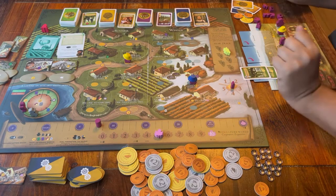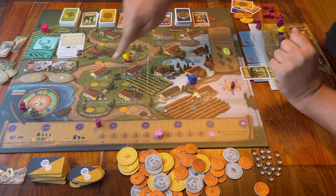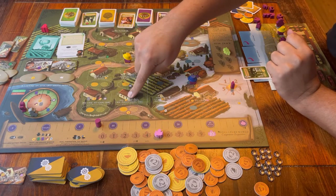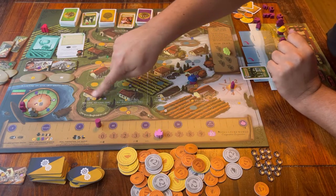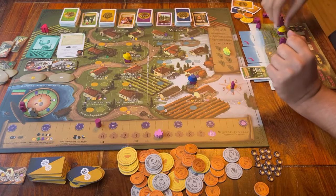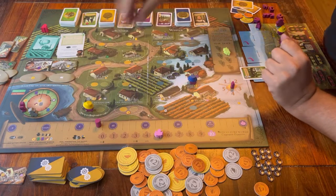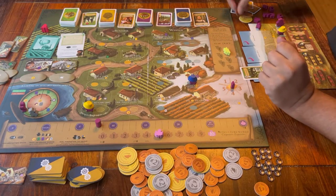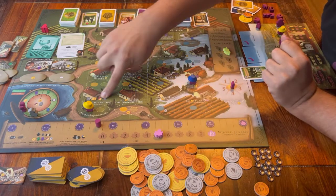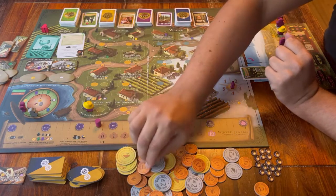The other difference is that there are two new spaces on the game board. There is one that says 'pay one to gain one' — basically that means you can trade. You discard something of your choice and you get something else of your choice in return. This space will tell you what you have to pay and what you can get.